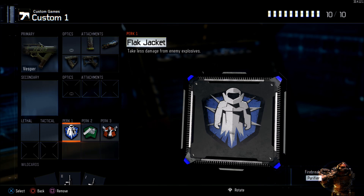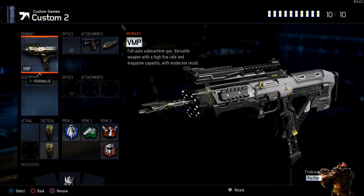Moving on — next we have the VMP. This is my second favorite SMG, mainly because it's very versatile, as the description says. It has a high rate of fire and the recoil is actually pretty decent to control. It's pretty accurate and you can control it up to mid-range engagements. Obviously you can't snipe with an SMG, but it is very manageable. That's why I like it more than the Vesper — I hit my shots more often with this weapon, and it still has a pretty good fire rate so it can hang up close easily.